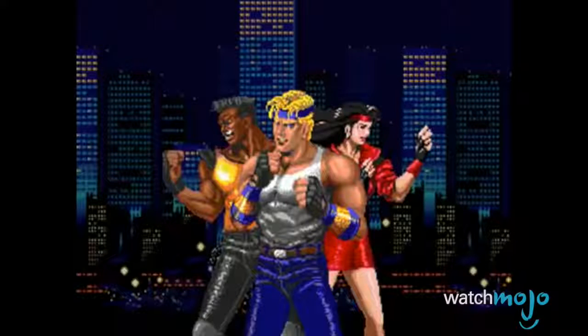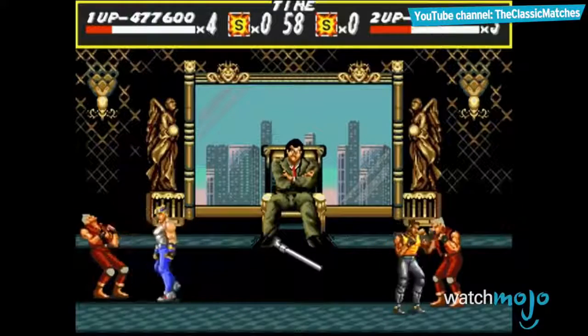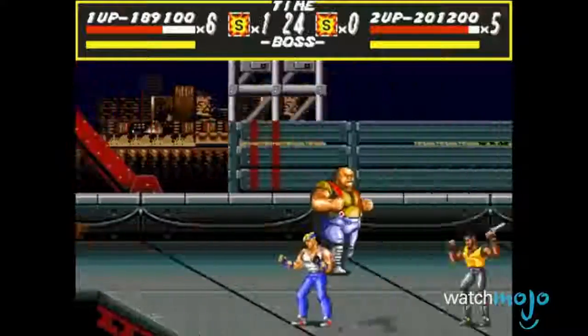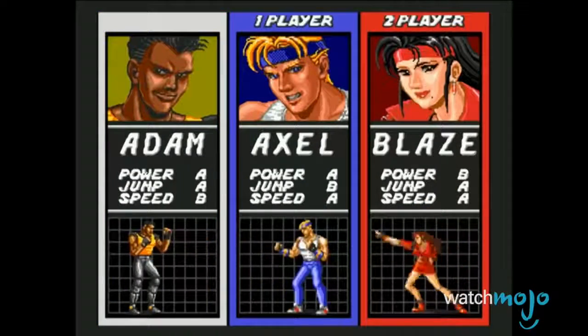Meanwhile, over at the rageful streets, we have three ex-cops who are trying to make the city a safe place to live. Adam, Axel, and Blaze have to face off against the mysterious Mr. X, which is a daunting task since he's even got the police force on his side. Much like Final Fight, the character roster does change throughout the series, but again, these three are always involved in the plot somehow.